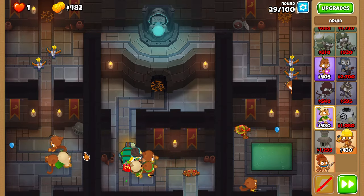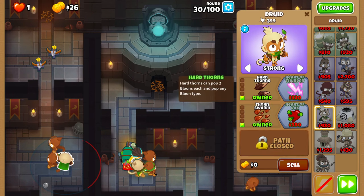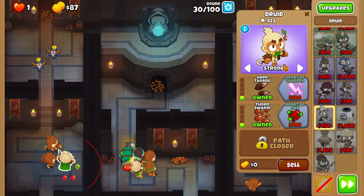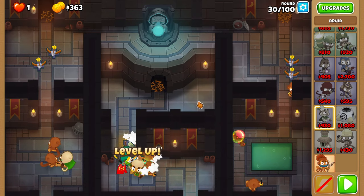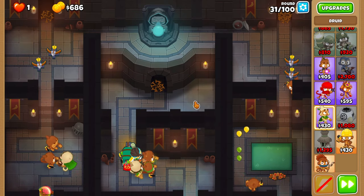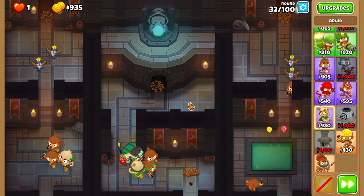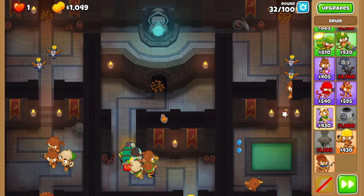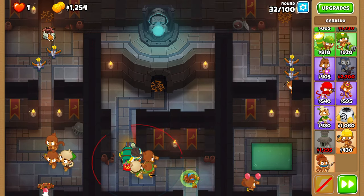Upgrade the left druid to 1-1-0 on round 30. Round 31 and 32 are free. On round 33, place nails on the left and center tracks.